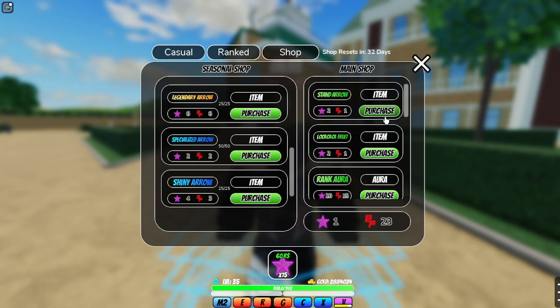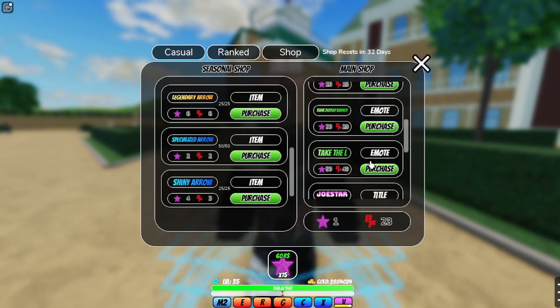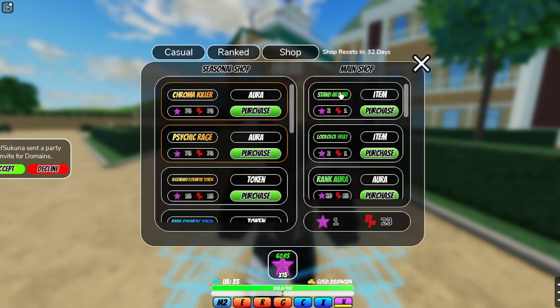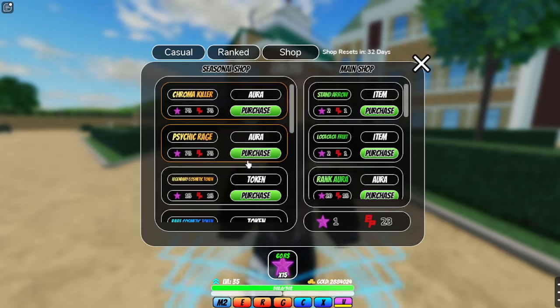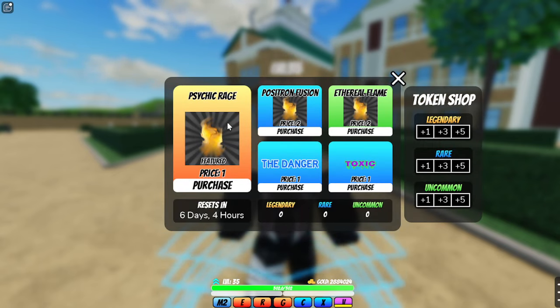The main shop has the regular Stand Arrow, Loka Fruit, Rank Aura, Rank Display Banner which is new, Take the L which is a new emote, Joestar, Singularity — which is one of the coolest orders I've ever seen — and World of Sand Master. I definitely say try to get something in the seasonal shop too, because you never know when it'll reset. You can also go to the Bizarre Shop and get Psychic Rage, Ethereal Flame, and Positron Fusion auras there too.